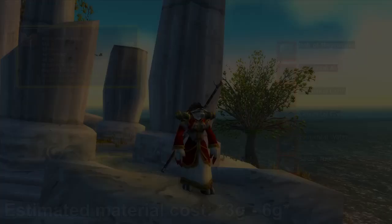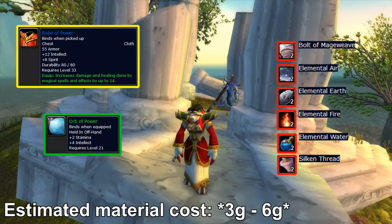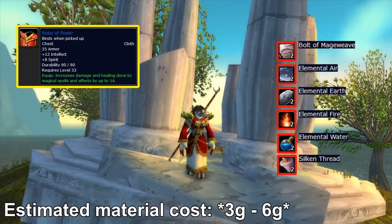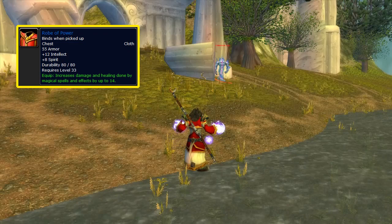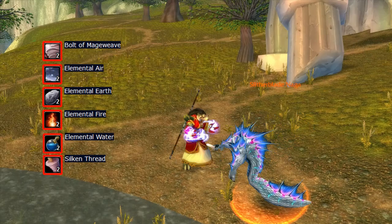I hope you're not getting tired of hearing me say the word robe, since the level 33 Robe of Power is coming up now. Not to be confused with the Orb of Power or the previously mentioned Hands of Power, the Robe of Power requires 190 skill points in tailoring to craft and no pattern to learn. It's a great chest piece for its 14 increased spell and healing power as well as the 12 intellect and 8 spirit. It's bind on pickup and thus exclusive to tailors. The noteworthy mats are 2 of each of the different elements — Elemental Earth, Water, Fire, and Air — and especially Elemental Fire and Elemental Earth later down the line can get quite expensive.